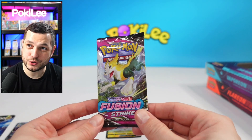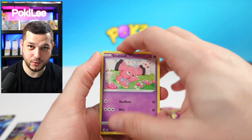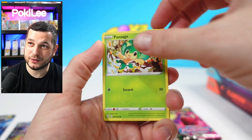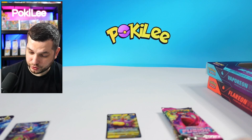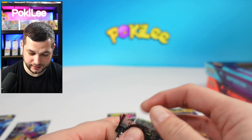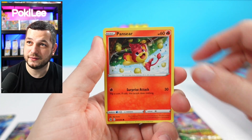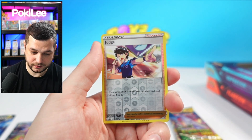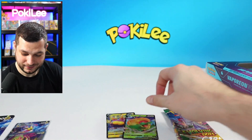Next up we've got Fusion Strike. Let's see if one of these can get a hit. We've pulled the Alt Mute V before on a live stream. I do live streams every Saturday — if you want to join in on those, we do live breaks and have a lot of fun. I'm actually doing one tonight. We've got Minnan, Poltoy, Corsola, Reverse, Judge, and an Appleton V. We've got two hits so far.